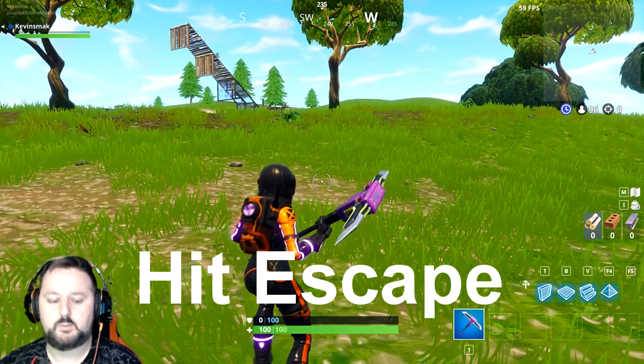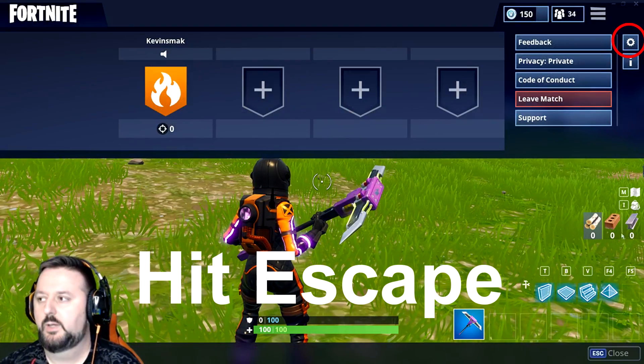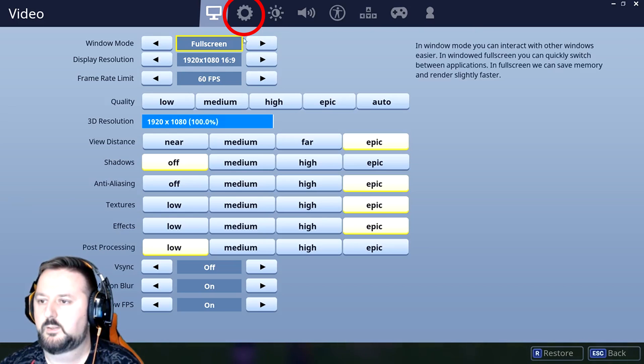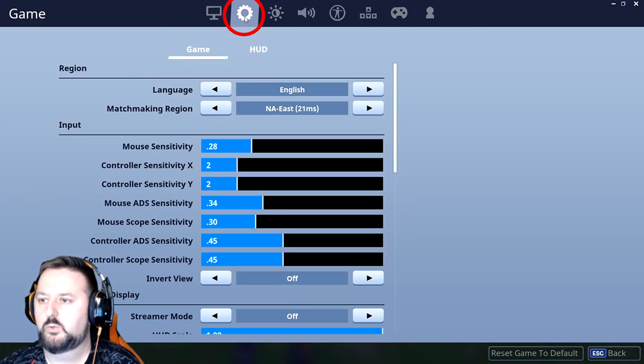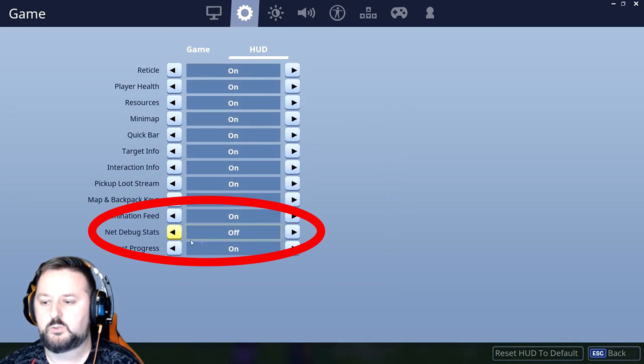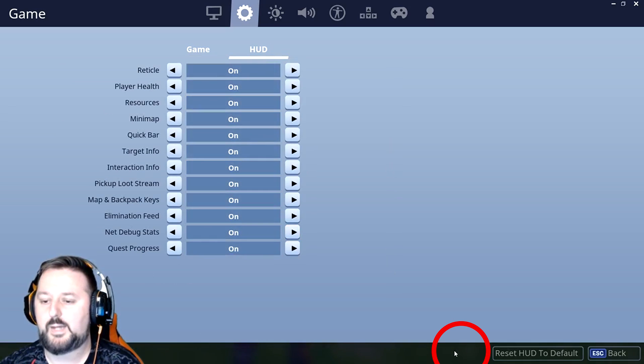While you're in the lobby, just go ahead and hit Escape, then go up to Settings. In here, choose this option — the gear. Then we're going to choose HUD. We're going to go to Network Debug Status and turn it on, then apply it.